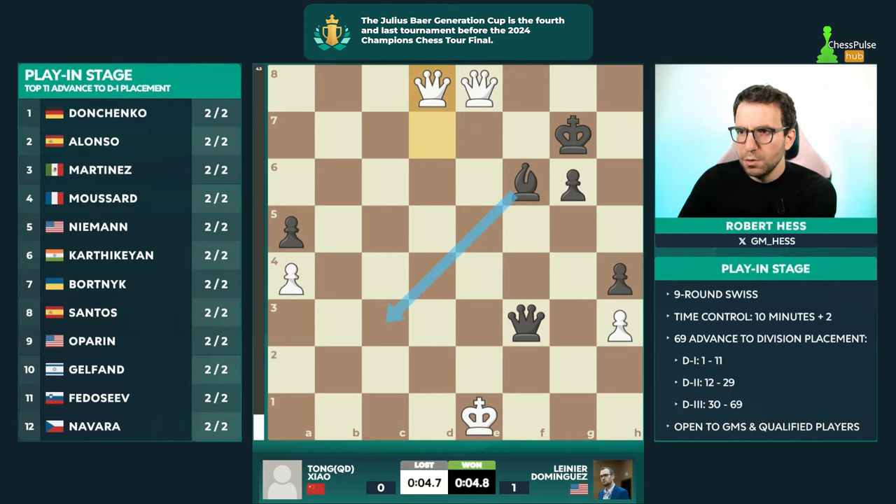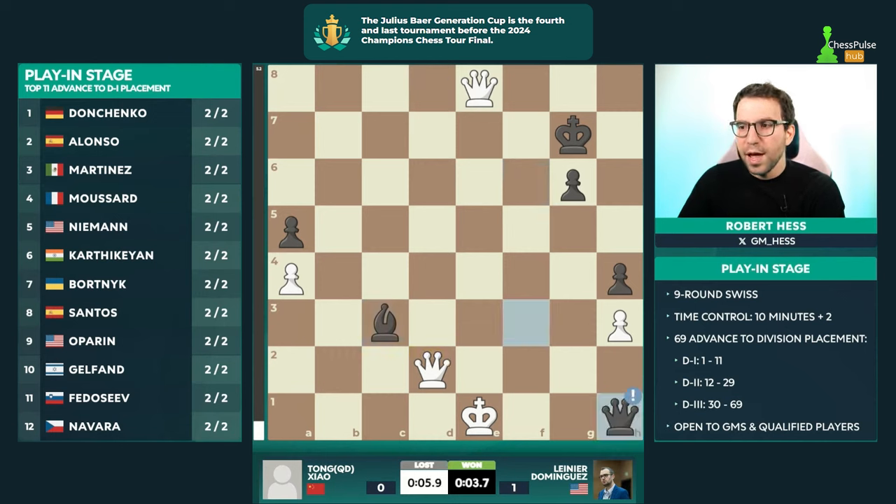Bishop takes f3 — he thought he was promoting. This is Lenny Dominguez with precision, taking the queen. Black is slightly better, but check on c3, not taking the queen — this is one of my moves of the day. I'm saying it early, but to play bishop c3 check in that position — that is some lovely stuff. White has only one legal move, and then he gave a check on h1 and then a check on h2, and that's what Lenny Dominguez does. He is just so accurate in his calculation and he is a phenomenally strong player.